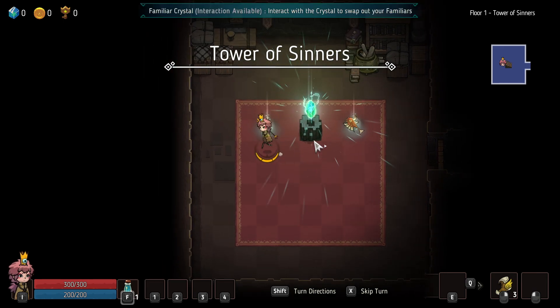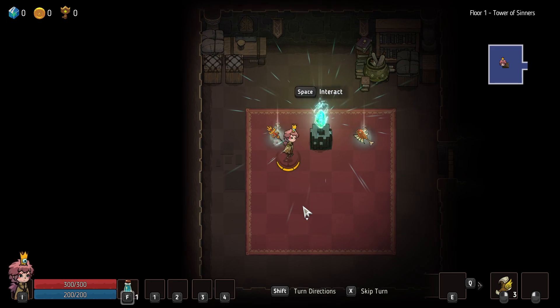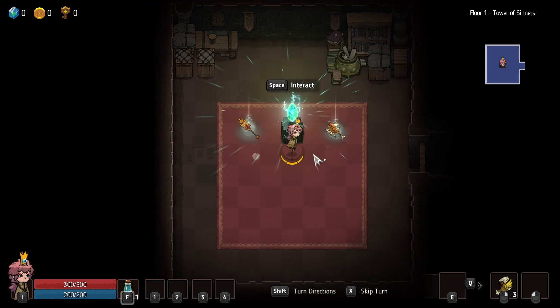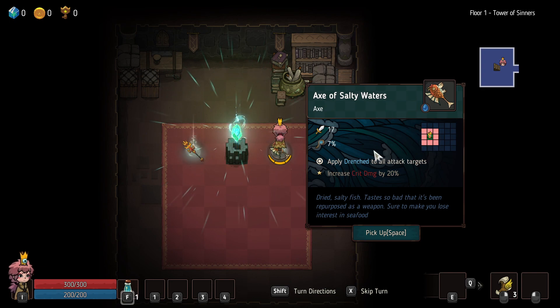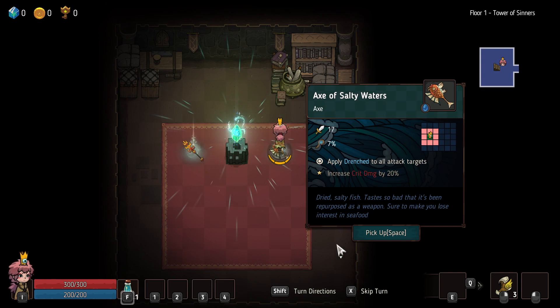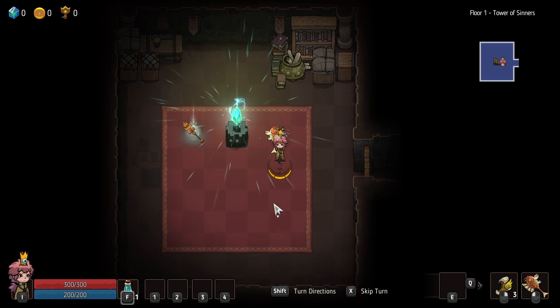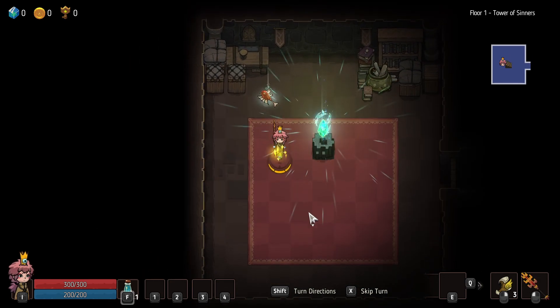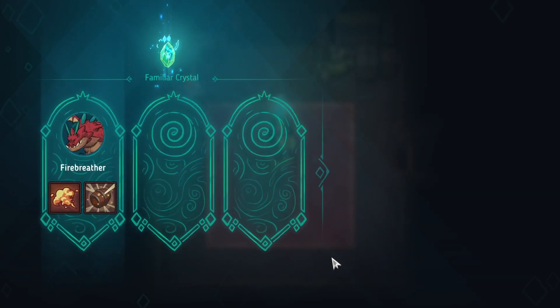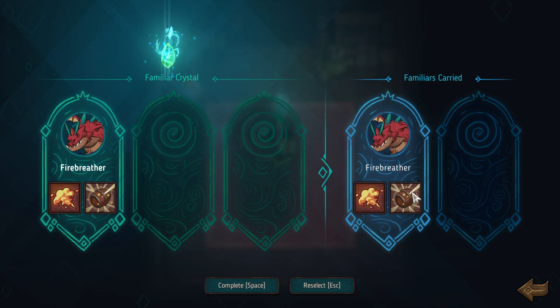We arrive at our weapons selection. I look at the Spear of the Orange Star: 23 damage, receive a damage buff when continuously dealing normal attacks, damage debuff when continuously receiving them, and cannot be knocked back. There's also a halberd: 17 damage, applies Drench on attack, increases critical damage by 20%. I pick up the drenching weapon — not that risky. I can have both weapons!